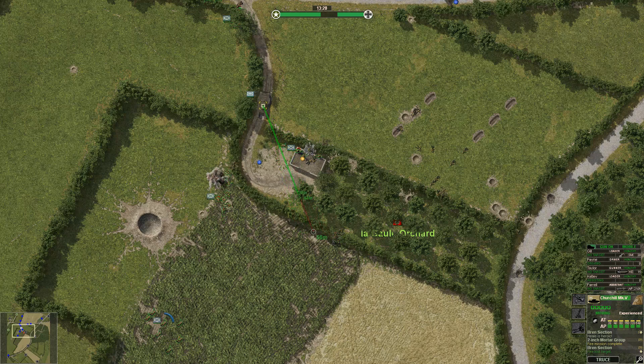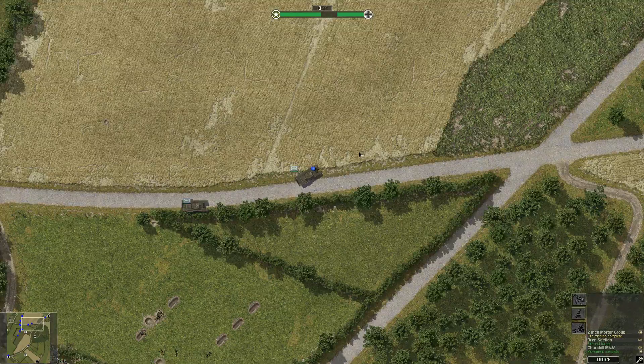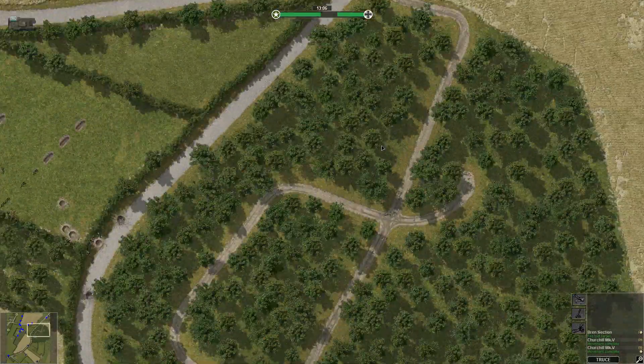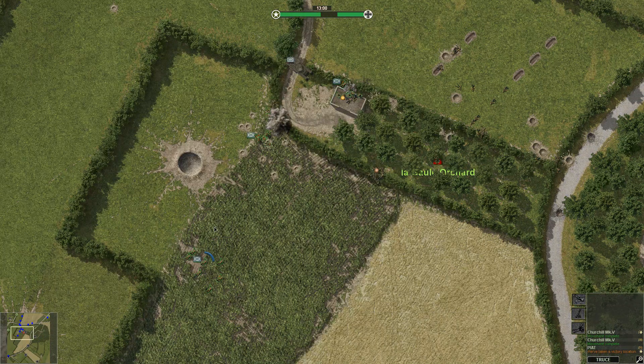Now let's see — our tank's getting pretty close to the inner boundaries of the orchard. So once it shows up here, hopefully the tree trunks or leaves won't block it. And there we go — now it can shoot at those guys right there. So they'll do their job. I'm not too keen on going into this forested orchard area just right now.